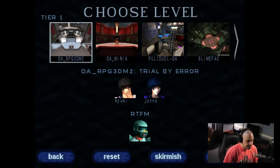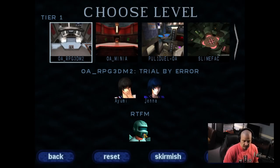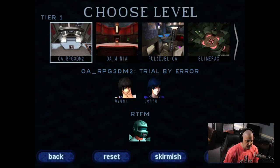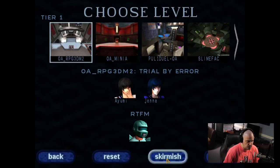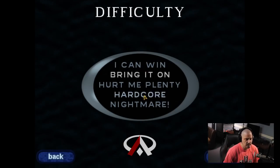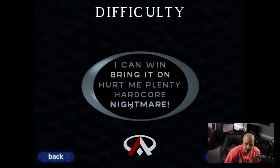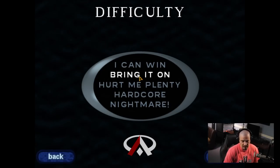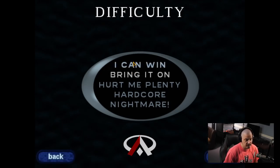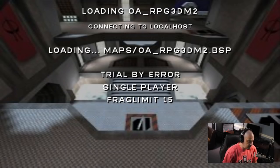I'm going to choose this first map, and my character is RTFM — that's my username in most of these games. We have the option of Skirmish or Fight; I'm not actually sure the difference between the two, but I usually choose Fight. You have different levels of difficulty: I Can Win, Bring It On, Hurt Me Plenty, Hardcore, and Nightmare. The default is Bring It On, which is the normal difficulty. Unless you really know what you're doing, I'd probably start there or even the very easy one. I'm going to do Bring It On.